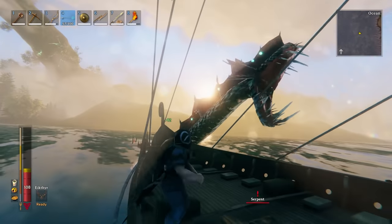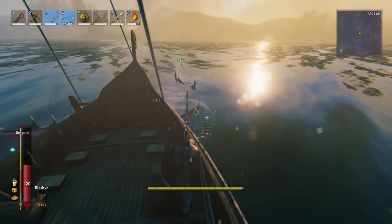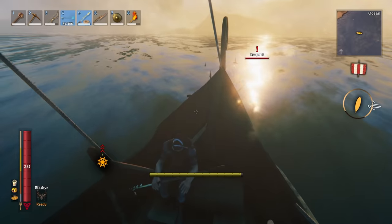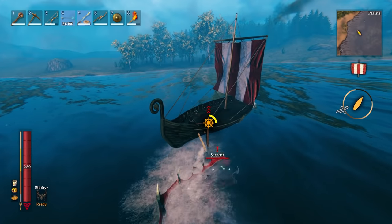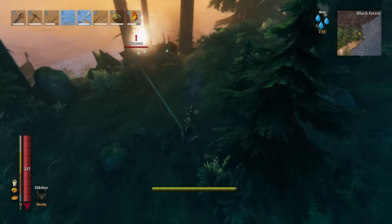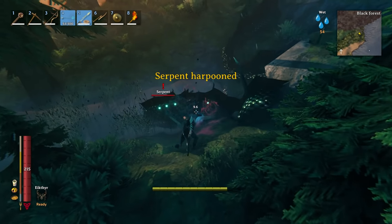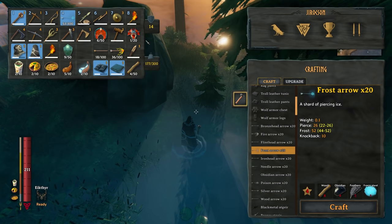And then we have the Serpent. They are resistant to poison, immune to fire, spirit, and stagger effects, but they are weak to frost. So if you have frost arrows, that's really what you want to use — it does quite a bit of damage and slows them down. Optionally, you can use the Harpoon and drag this thing to shore. Once you get it on shore, you can pretty much attack it with whatever you want. Just make sure you don't drag it onto shore by the Plains unless you're ready to fight the Plains creatures as well. Dragging the Serpent onto land is the best way to get its scales so they don't drop and sink in the ocean. You can pretty much attack it with any weapon because it's not weak to any particular weapon type. Get some Serpent meat, Serpent scales, and maybe a trophy.